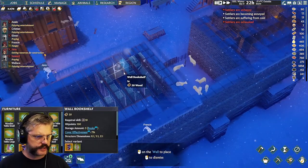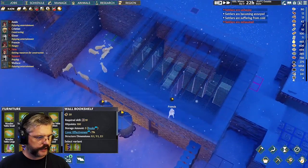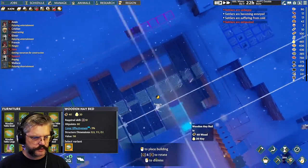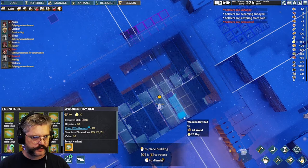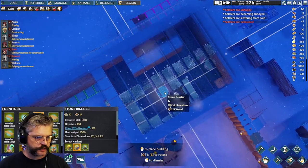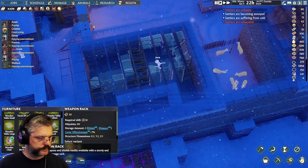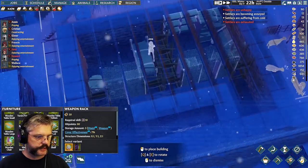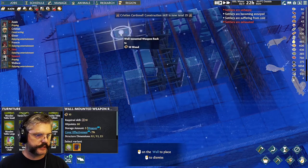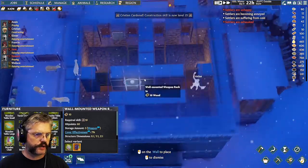You can have two bookshelves — this is like a really small library. We'll put a bed in the other room, and a stone brazier; this room can have a stone brazier too. I might put a wall weapon rack in each room — we're starting to set things up. The beds don't exist yet, but they just need hay, which there's plenty of.